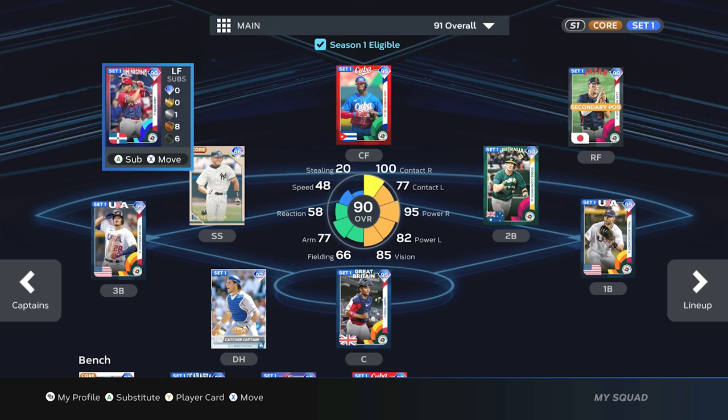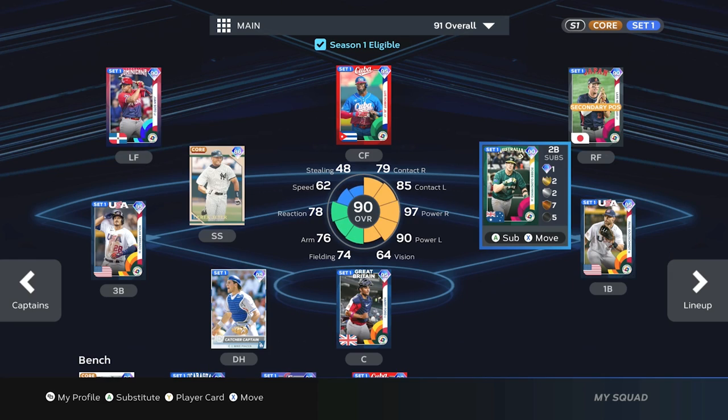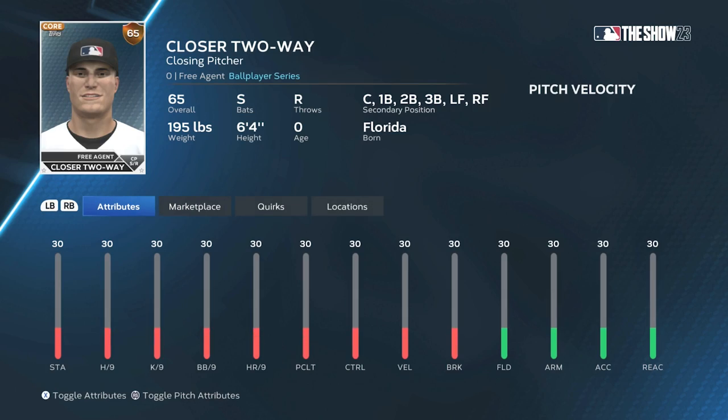We're going to load the closer two-way player to show you how to find them. Once Closer is the active ball player, go back to Diamond Dynasty and into Manage Squad. What's cool this year about two-way players — whether a starting pitcher or closing pitcher two-way player — they have not only the pitcher role but also a primary secondary position. So you can find this two-way player in three different spots. In this example, you can play them as a DH, or in their specific secondary position — for this player it's second base. One thing to keep in mind: if you look at the player card it will show a lot of secondary positions like catcher, first base, second base, third base, left field, and right field — that is not true. You can only play the secondary position that you chose when you created the player.